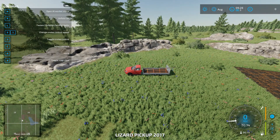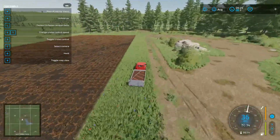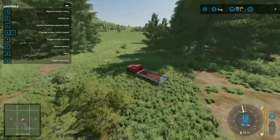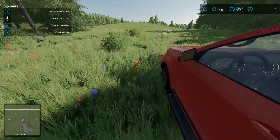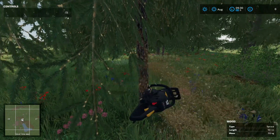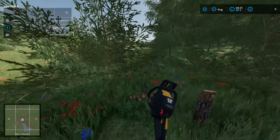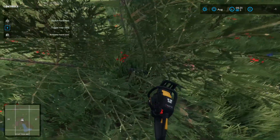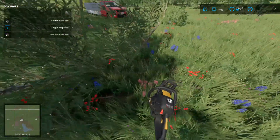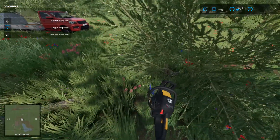The first thing we're going to have to do is sell some wood. We don't have any selling points right now, so one of the main goals is to purchase our own selling point. There are loads of trees over here, so we'll cut some of these down and drive all the way to the main selling point for now. Eventually we want our own selling point much closer to our farm to make things faster and easier.